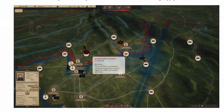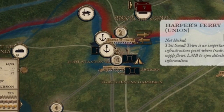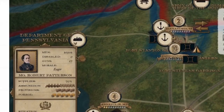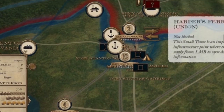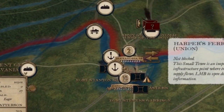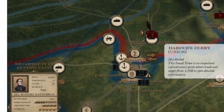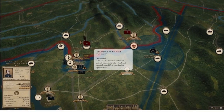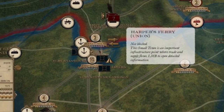Here we've got another look at the campaign map zoomed in a bit — the Department of Pennsylvania, facing from Washington DC toward Virginia. I love that you can angle the map too, it's not just a flat top-down view — you can rotate it, which is another awesome feature.